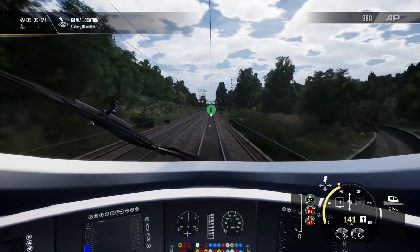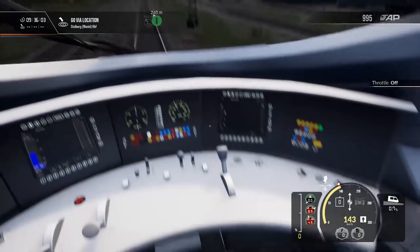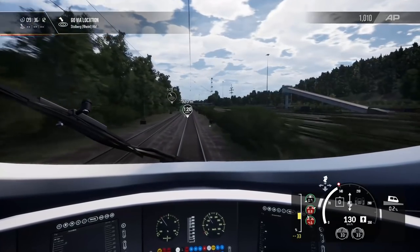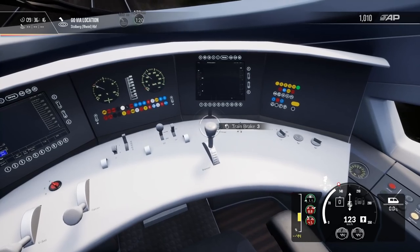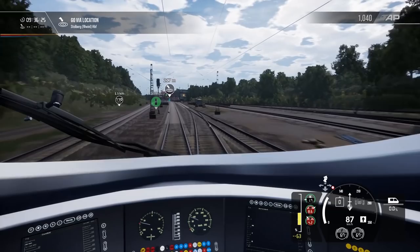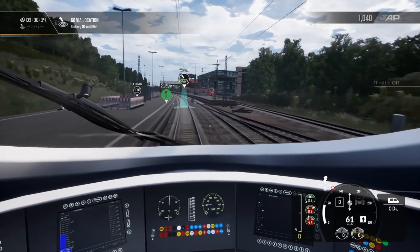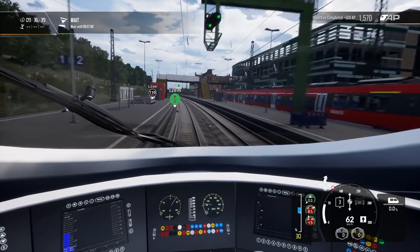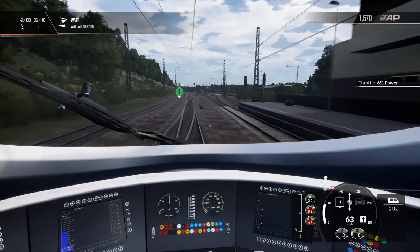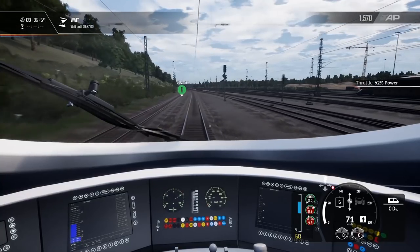Some of the other missions allow you to drive in the rain, which is very beautiful. The rain physics and water on the windshield look quite realistic and neat. We'll go ahead and start our braking procedures and slow down to 120. Go via location to Stahlberg — we can actually continue on here. It's one of the things that usually trips me up in the game. We're about nine seconds early, which in Germany would be a federal crime — I'd be sent to prison. But we're good to go. Let's proceed.